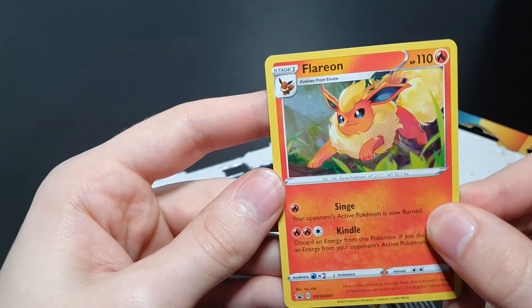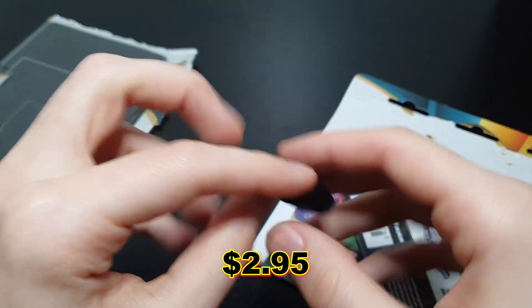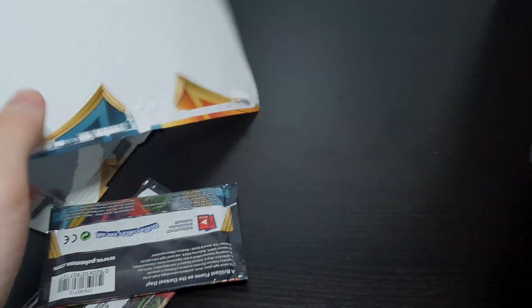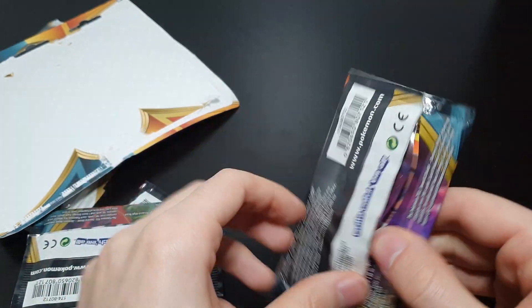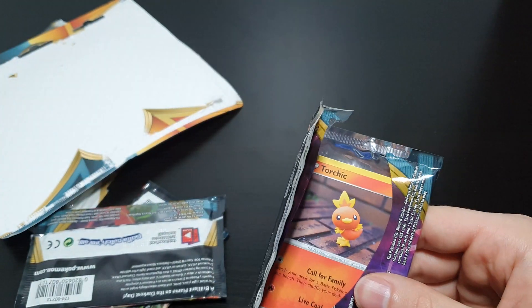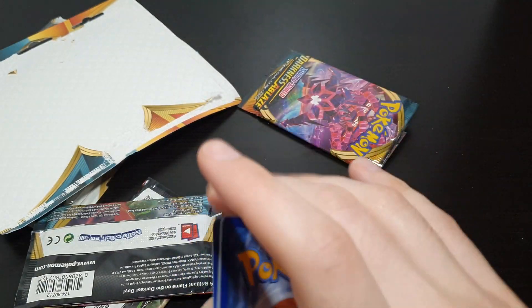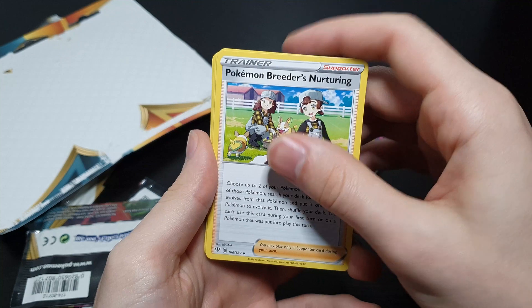As I said in the last video, I love the Eeveelutions and promo cards. We got the same coin as last time, nothing too exciting about that, and three packs. This one is stuck to the cardboard — they obviously didn't put it in properly and just glued it. Alright, this one opened nicely. Taking the code card off, four to the front: leaf energy — you don't see those very often — Pokémon Breeder's Nurturing, I think this is worth like a dollar or 80 cents or something.